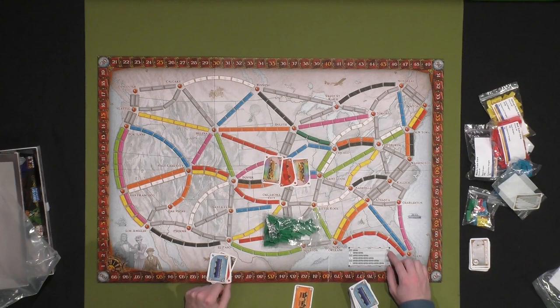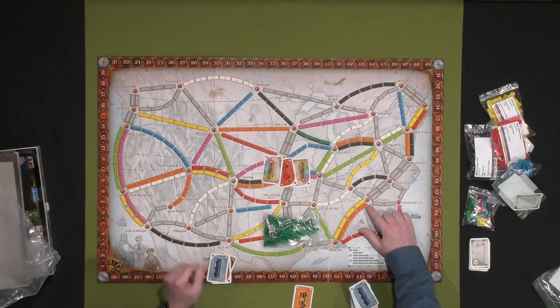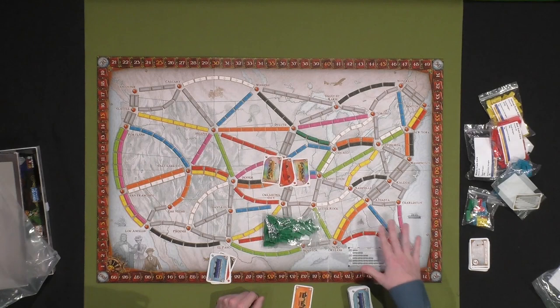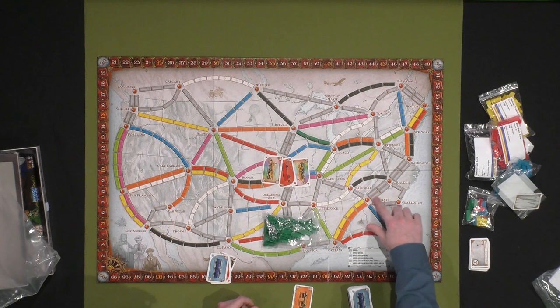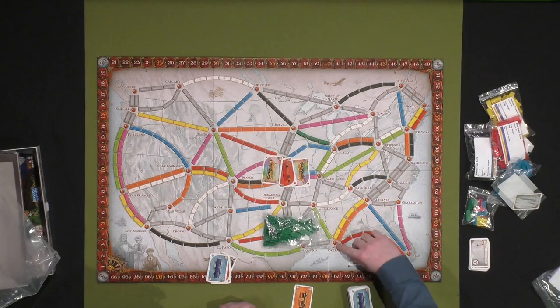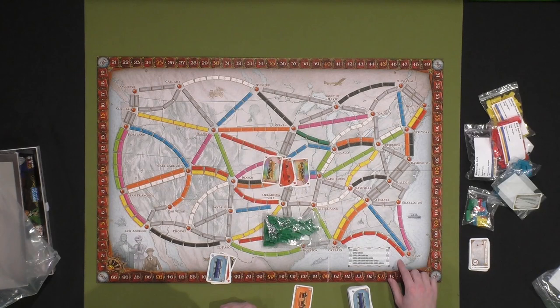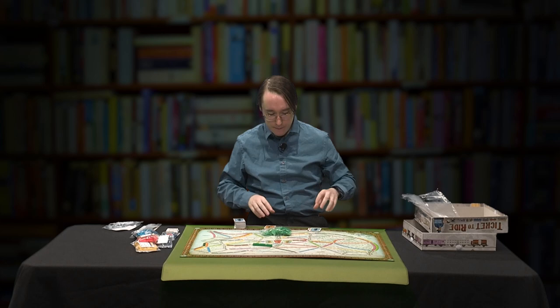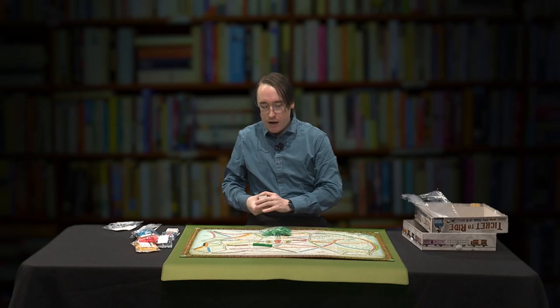There are two layers of points: first, the train length, and second, the route completion. A single railway link, like Nashville to Atlanta or Vancouver to Seattle, is worth one point. Two-length segments are worth two points. A three-length segment is worth four. Four-length, like Atlanta to New Orleans, is worth seven points. Five-length, like Atlanta to Miami, is worth ten points. And the six-length segments — there are quite a few out west — are worth 15 points. This is where it starts getting competitive.